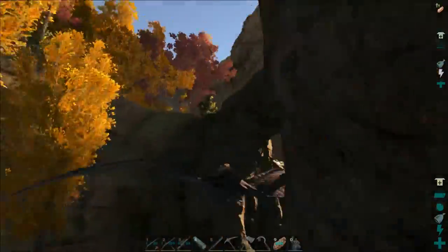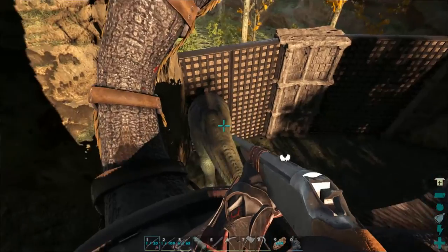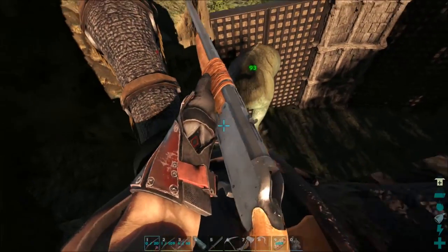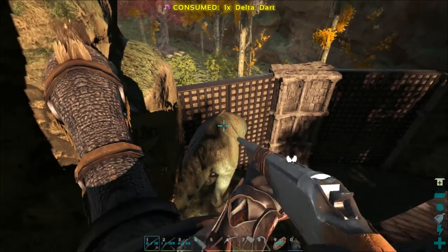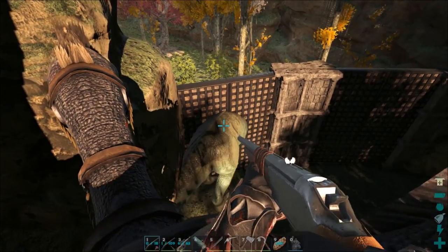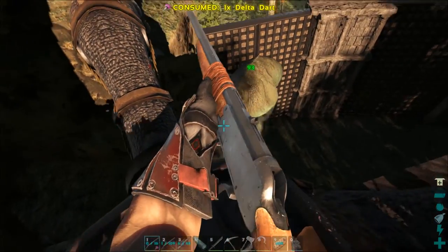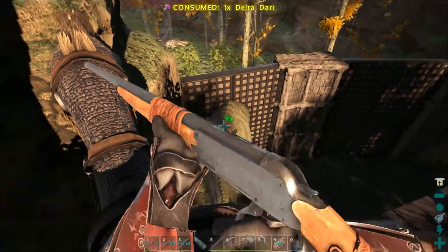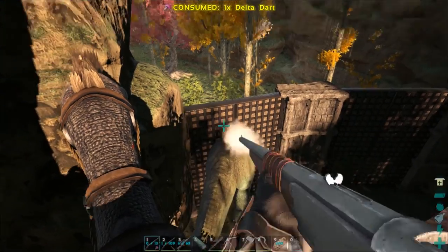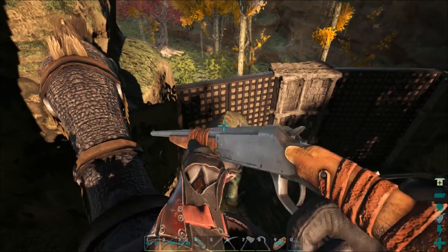All right guys, we got our second giga stuck in the trap. I did try to record it getting led in but my recording software crashed — which is my favorite thing. He is trapped though. We got some more narcotics and some quetzal kibble from someone else on the server. Even if it's not enough to cover the entire tame, it'll at least get us most of the way and save us a bunch of time. We've got 15 more darts and some backups. These delta darts are pretty strong — if you haven't checked it out, go look up the Sleepy Time mod.